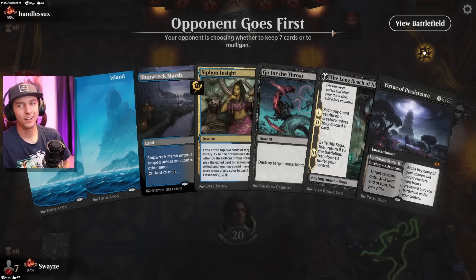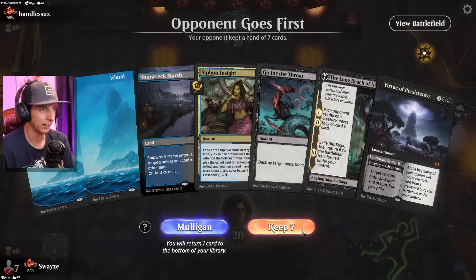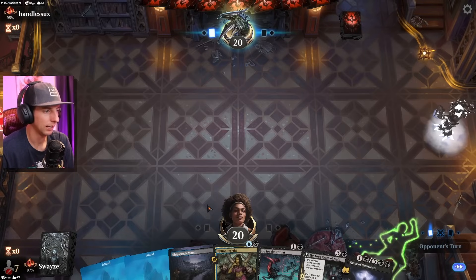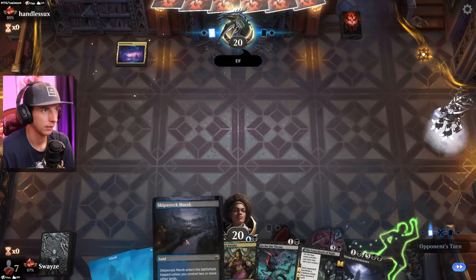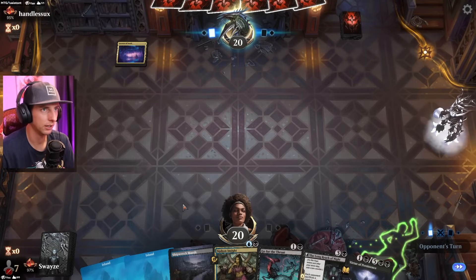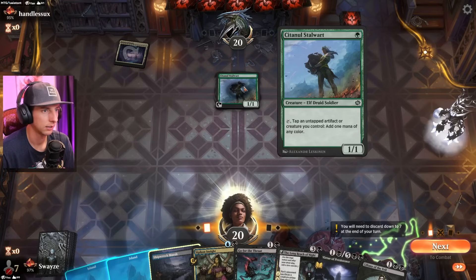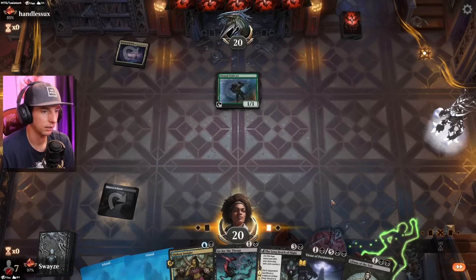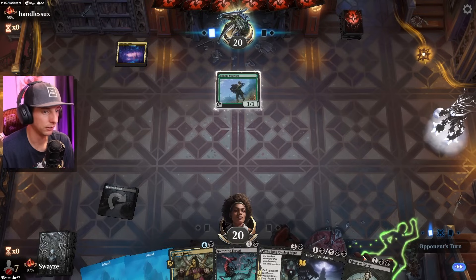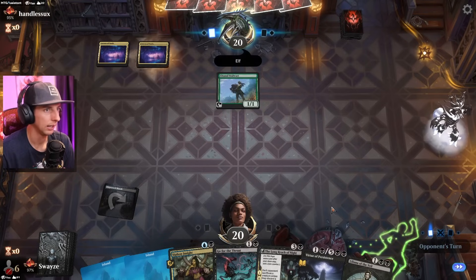What a game dude, that was so close. I thought we were toast if they had drawn any sort of Play with Fire effects — we were absolutely out of there. Opponent gets to go first. I am going to keep this hand, it looks really good. Elves again — we're probably looking at another Tolsameer deck. Interesting setup with a one-drop that puts an oil counter and untaps target land — seems like some sort of infinite combo building up that I do not want to see.